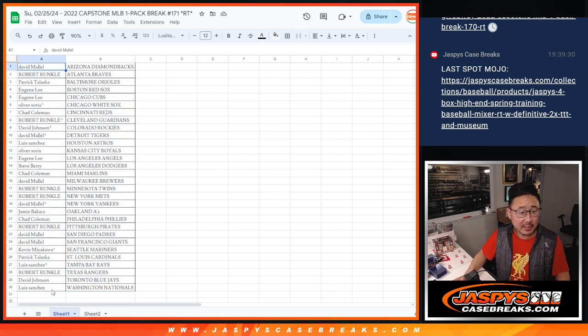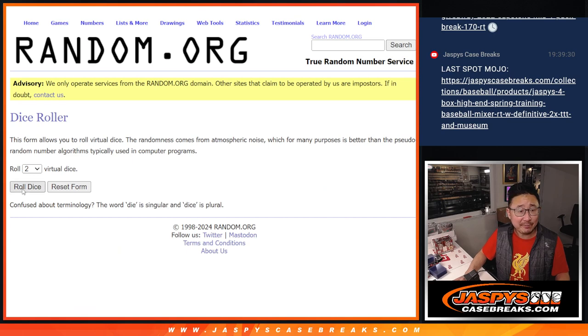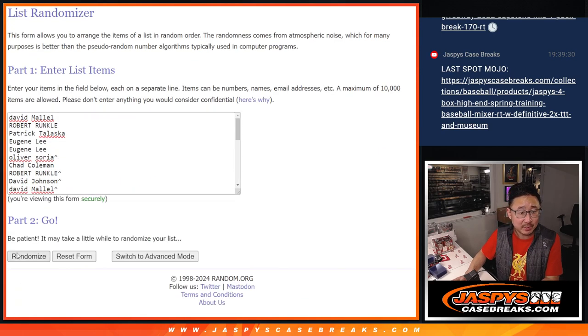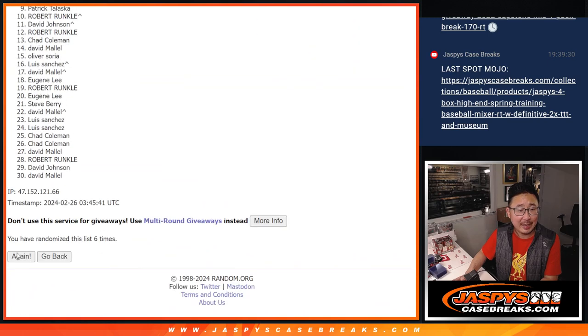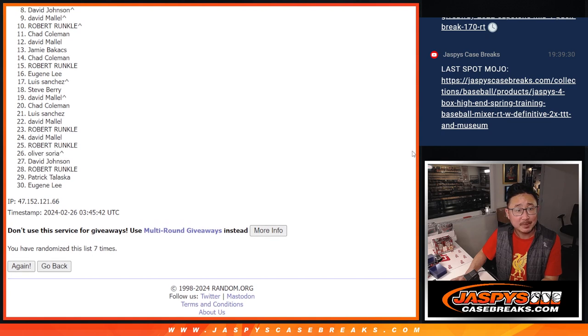Let's gather everybody's names for our third and final dice roll. It's going to be the top seven after seven. Good luck — five and a two, seven times. Rolling one through seven, and seventh and final time. From eight on down — sorry, David J., sad times, but I appreciate everyone giving it a shot. Eight through 30, we'll get them next time.